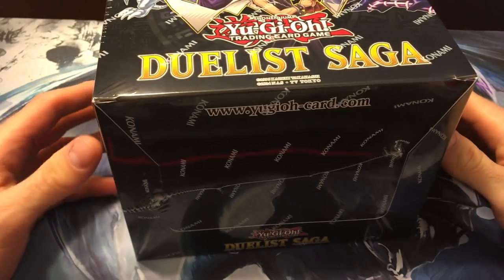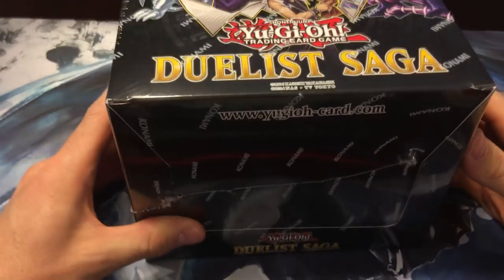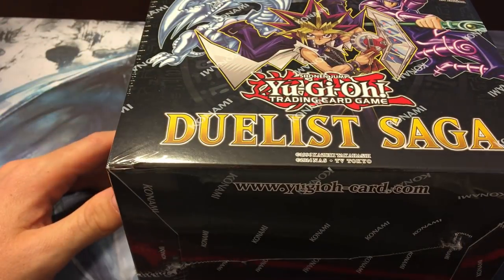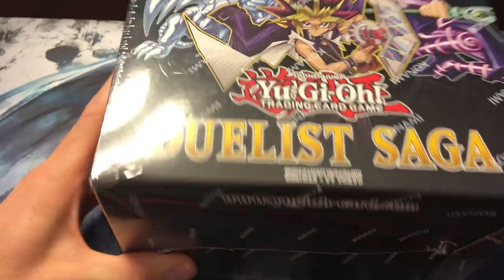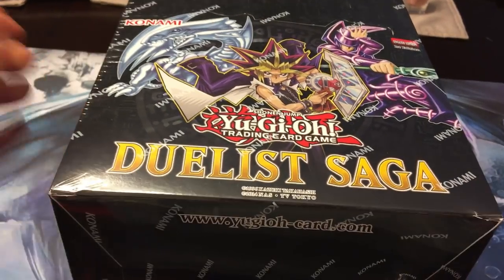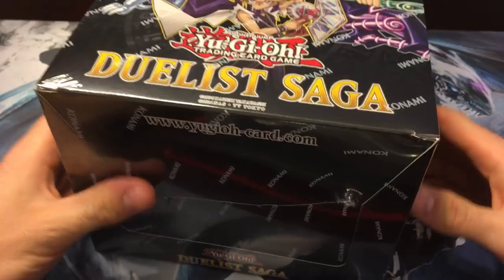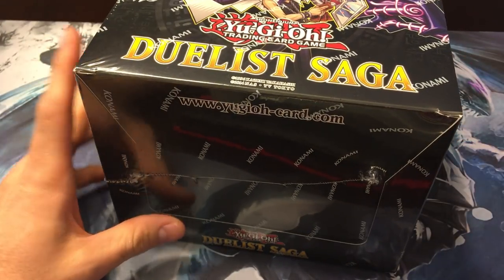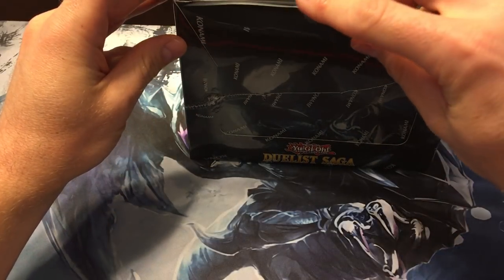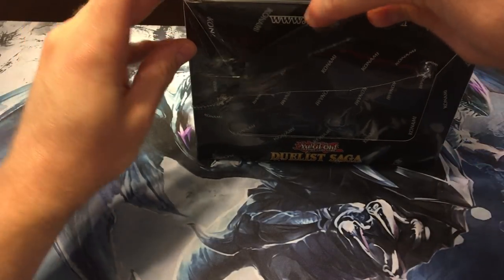What's up YouTube, your old-school expert! Today we've got a box of the Duelist Saga, and my goodness this box is freaking huge. I think this is the biggest box I've ever seen from Konami for any kind of sealed product. It might be too big for me to even show you. We're gonna open it up and check out the cool reprints and some new cards to the TCG.